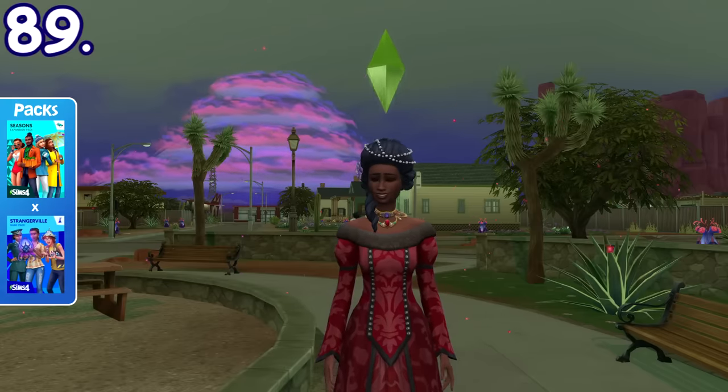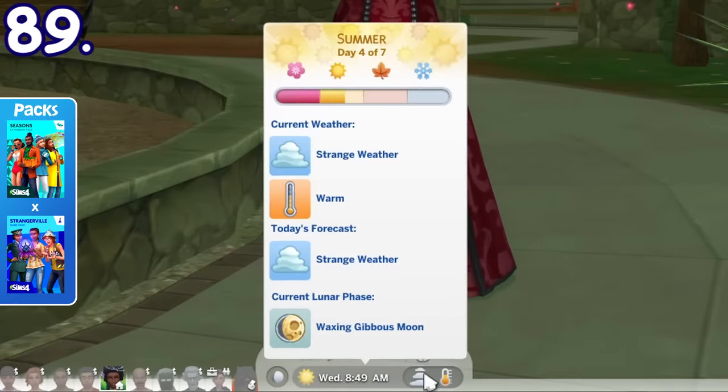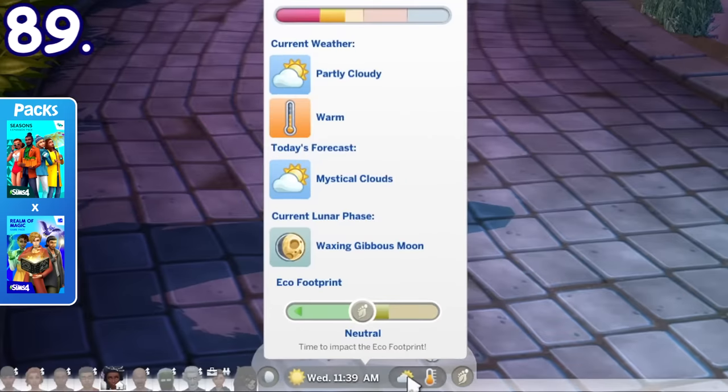If you go to StrangerVille after advancing the story and discovering the source of infection, the weather forecast there will be set as Strange Weather. Similarly, if you go to the Magic Realm, the weather forecast will always be set as Mystical Cloud.